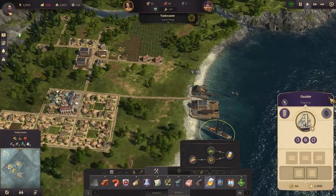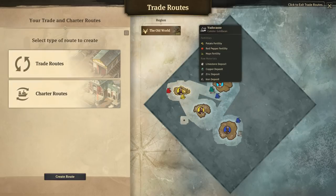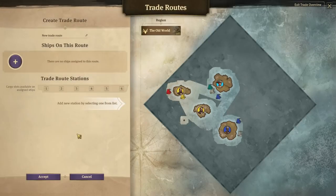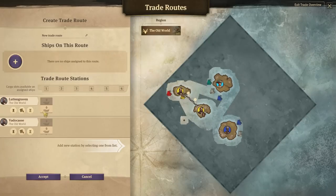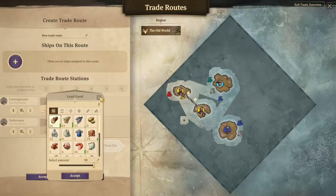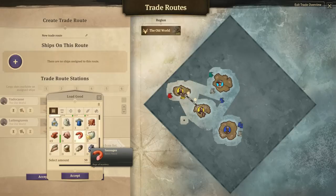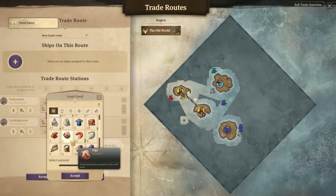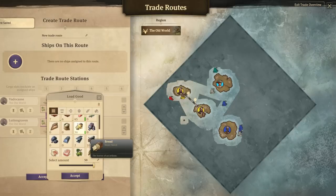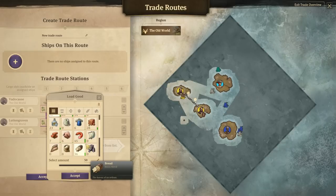Once you're ready to start moving goods from point A to point B, it's a good idea to set up a trade route. We're going to set up a route between our hops island and our main island. We will load hops at the hops island and unload hops at the main island. On the return trip, we can ferry goods back — bread, sausages, or other such goods — to keep the secondary island supplied.